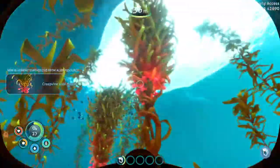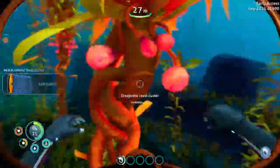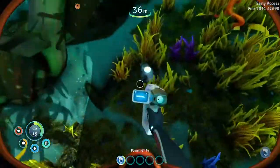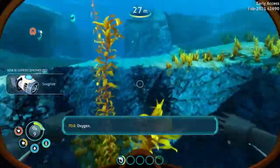New blueprint synthesized. You're gonna need a lot of these because you need a lot of silicone rubber. My inventory is full. And here is our last sea glide fragment — right here. New blueprint synthesized.